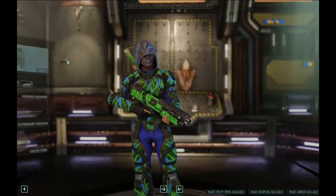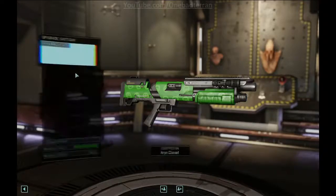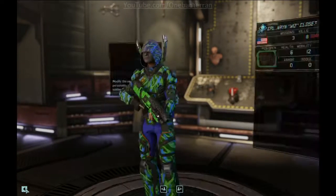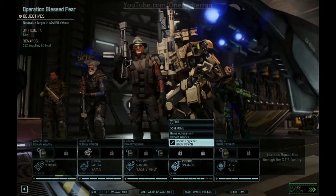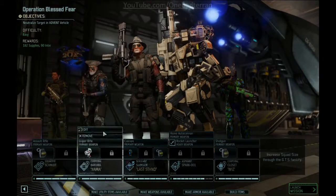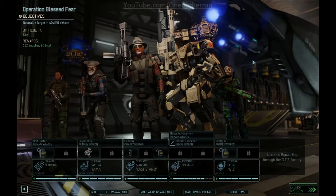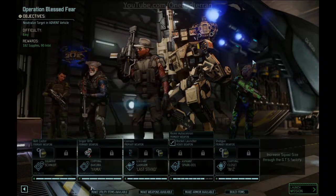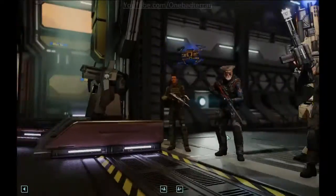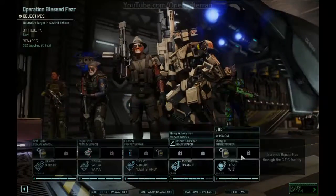No ranger is complete without a badass hunter's axe. And since you have a shotgun, we can give you the advanced auto loader — first two reloads do not cost an action. Spark, you're obviously going to get a frost bomb, and you'll get the bolt caster — easy peasy. Who do we want to give the free reloads to? That's a tough question. We'll go ahead and give it to Aaron so Aaron doesn't ever have to reload, basically. With Aaron, just fire until she's out.